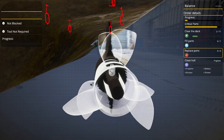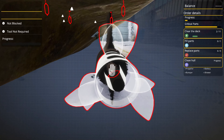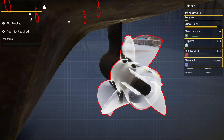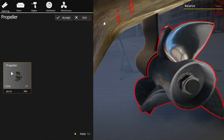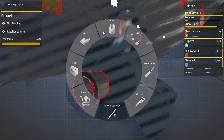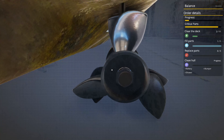Clear the deck, replace parts. You'll need to choose the proper tool to screw in the part — mount it. Propeller, 500 bucks. I don't see a balance though. It's on — do we accept? Spanner. Is it telling me which one? Nice.